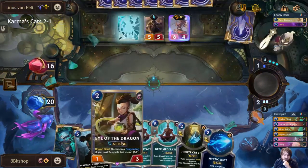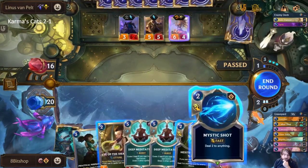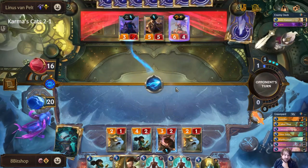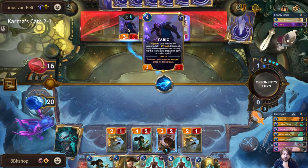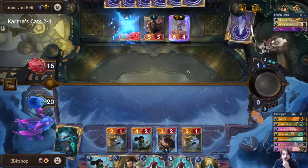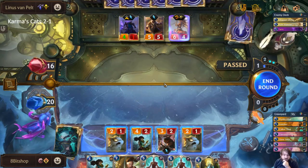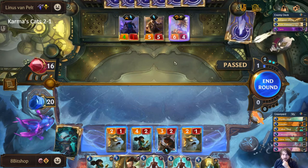I'm going to commit this now before he has Tough so they at least have to play a spell to stop it, and if they play it during my turn they don't get to use Jarvan's effect during theirs. We gained information — we know they're playing Shapestone. We're going to swing with these two because anything that blocks these will later die to a Hexite Crystal.